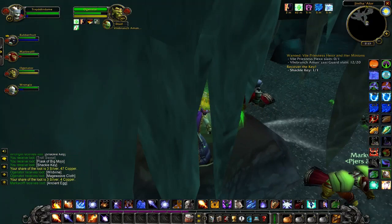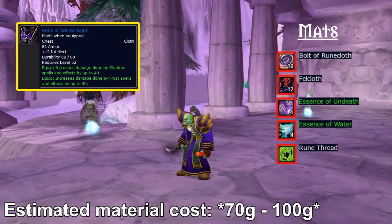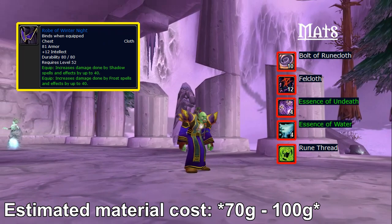Now let's look at some of the biggest reasons why tailors are in so high demand. The first item on today's list is the Robe of Winter Night, which requires 285 skill points in tailoring to craft. It is a level 52 chest piece that increases the damage done by your shadow and frost spells by up to 40, which is a huge amount.